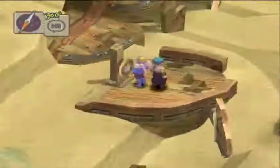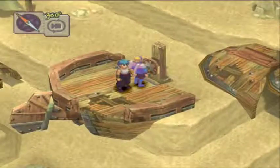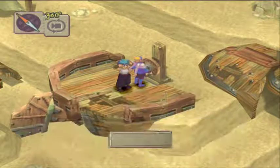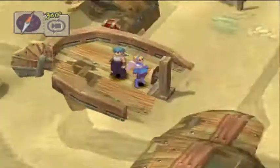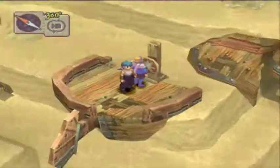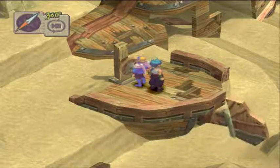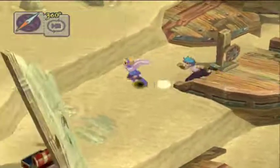Alright, so we have this little puzzle here with the rudder to this crashed sand flyer. I figured this out as I was going — you move the rudder to the left or to the right in order to open up a different pathway to access that treasure chest down there.